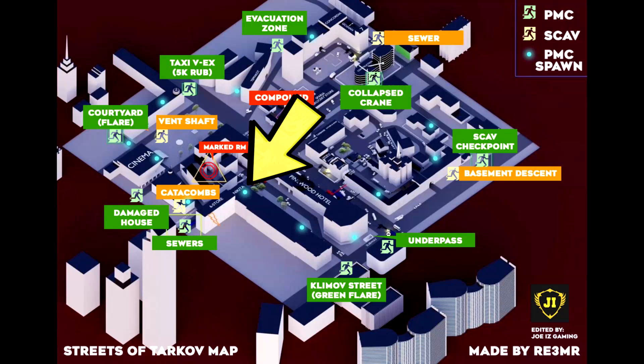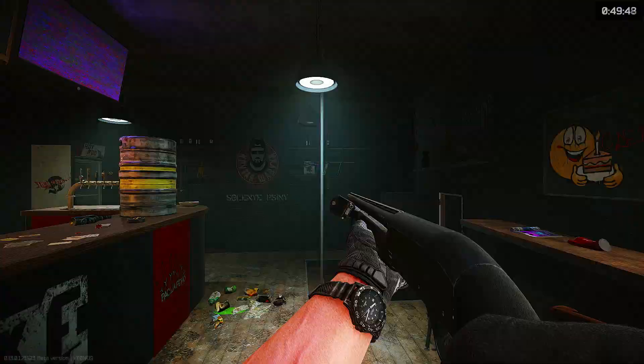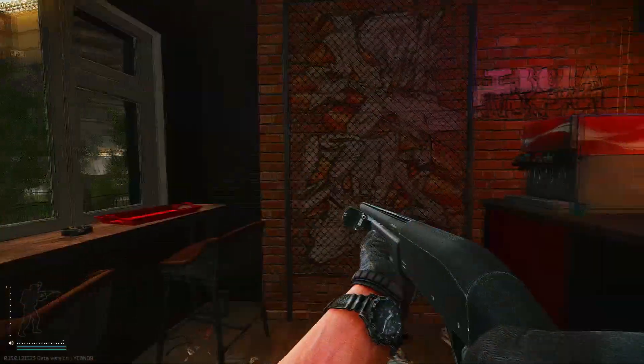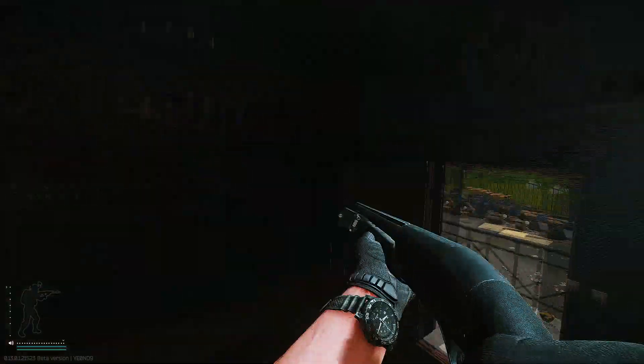The next location is at Nikita's bar or cafe. You can see Nikita's picture inside of the building, and if you go outside, you'll see his picture as the store signage as well.